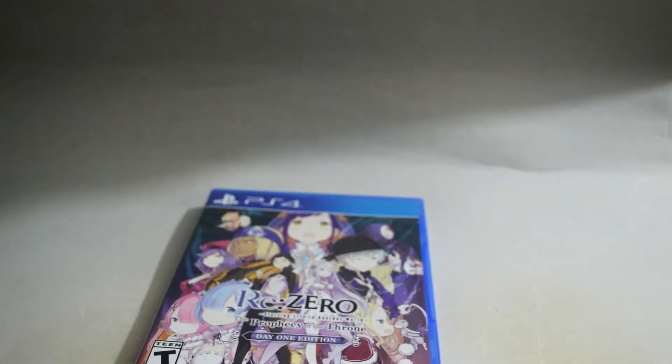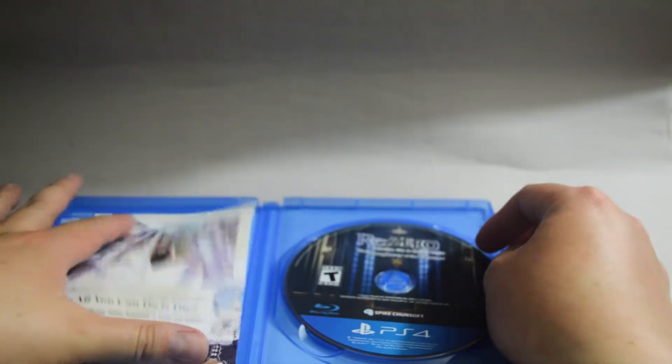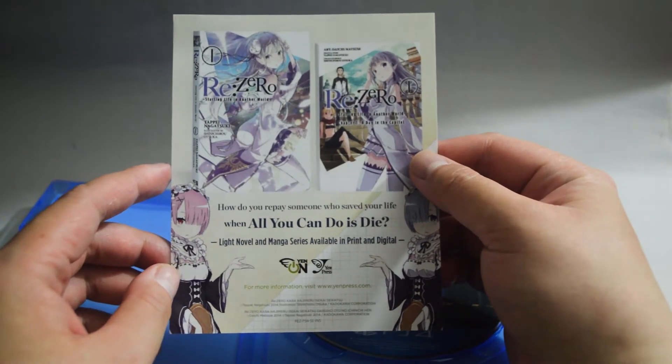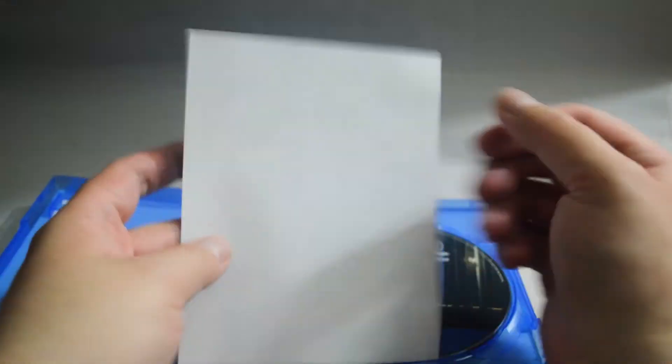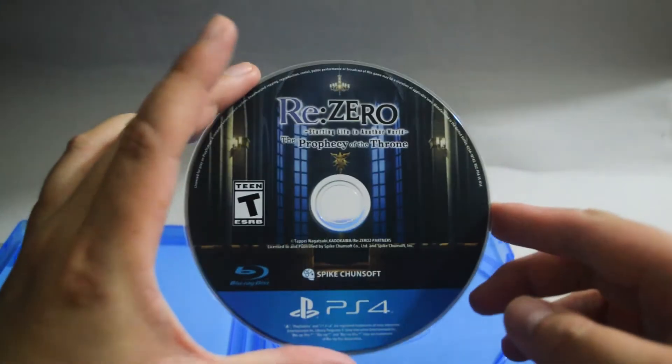Let's remove the seal and cut it from here. Let's open the case. We can see there's a paper on the left-hand side — looks like an advertisement for the light novel. And let's check the game disc. Here is the game disc. Behind the cover — blank, nothing.